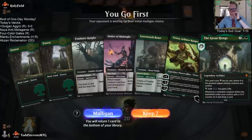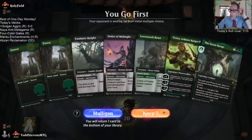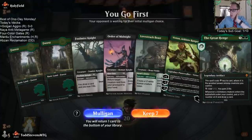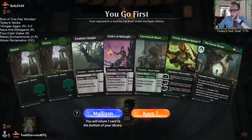Lovestruck Beast — reducing this by five makes this cost four. I think I'm going to keep it. I go first. I need to draw two lands because I need to be able to play Lovestruck Beast on three, and then I can have Arc Bow Ranger and Great Henge on four. Maybe just mulligan.